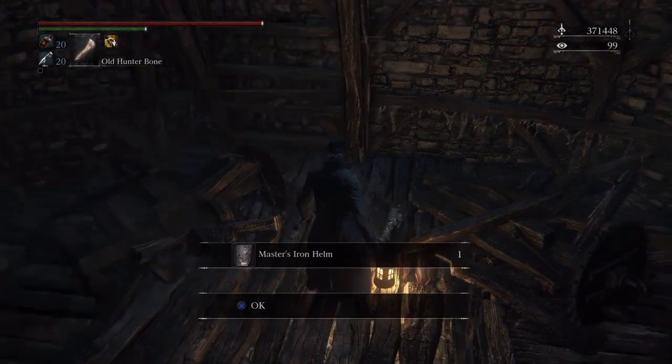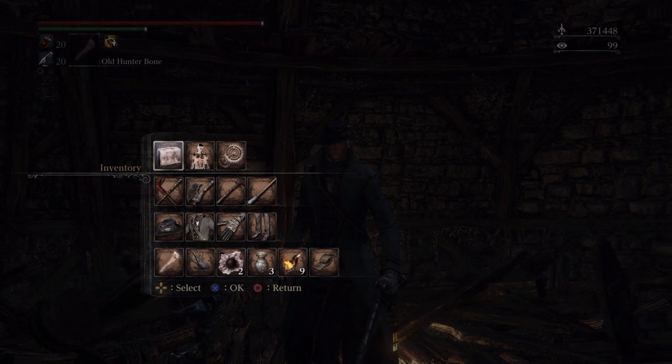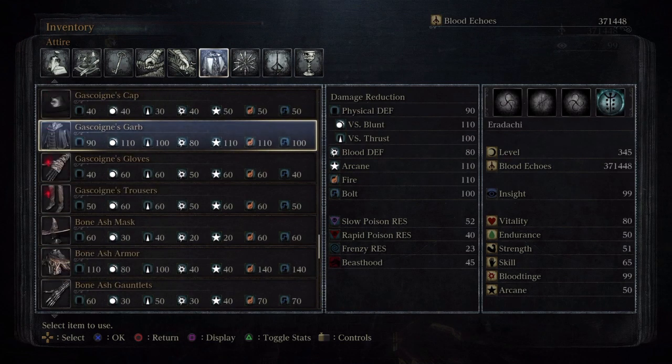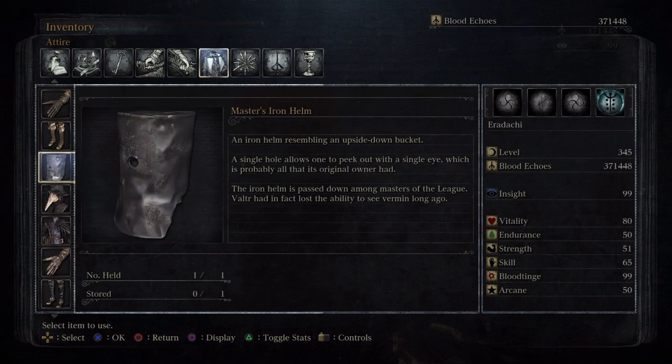The Master's Iron Helm is exactly like the helm that you get for defeating Vaulter if you choose to fight him. It has the same stats and the same look — the only difference is the name and the description, so you don't want to get these two confused. The description for the Master's Iron Helm: 'An Iron Helm resembling an upside down bucket. A single hole allows one to peek out with a single eye, which is probably all that its original owner had. The Iron Helm is passed down among Masters of the League. Vaulter had in fact lost the ability to see Vermin long ago.'